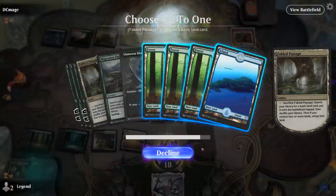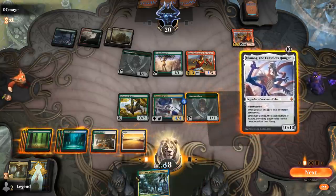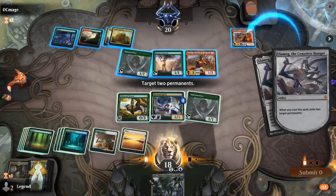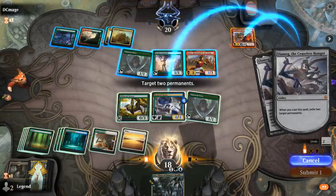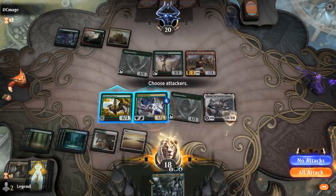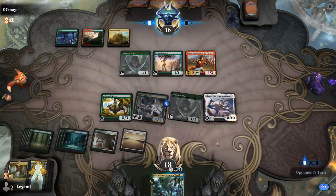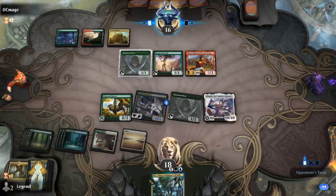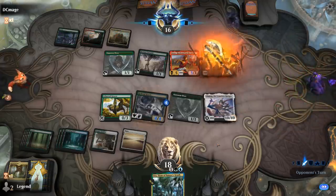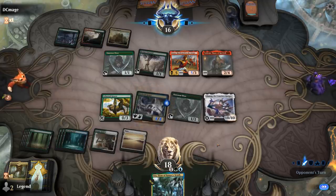Fetch before we draw to thin out the deck. Uro's decent too, but Ulamog's even better. Should probably get rid of Purphoros and then exile Ancient Ziggurats. The plan is just to attack with Ulamog two or three times. Torbran — okay. How many cards in graveyard? Four, so pretty close to escaping Uro.